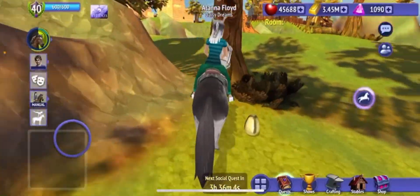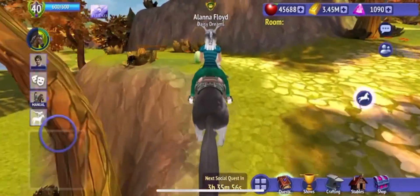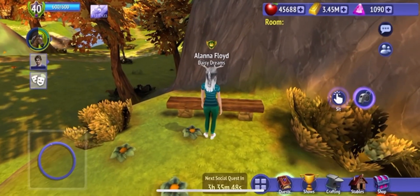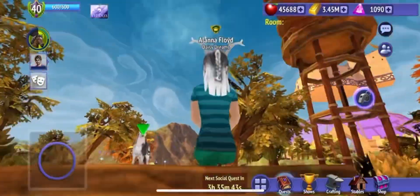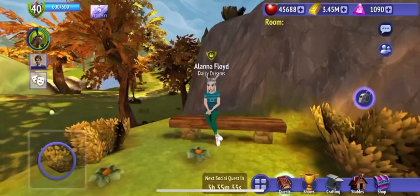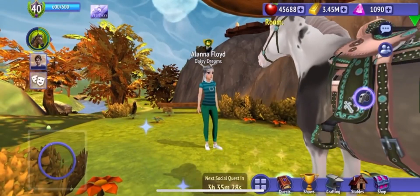Also, one other important factor: I am so happy that we can sit on benches now — this is my little dream! Dismount and then I can sit on the bench. Oh my gosh, I am so happy. I literally spend like five minutes a day sitting on benches, but I have to do that. But yeah, that is the end — bye bye!